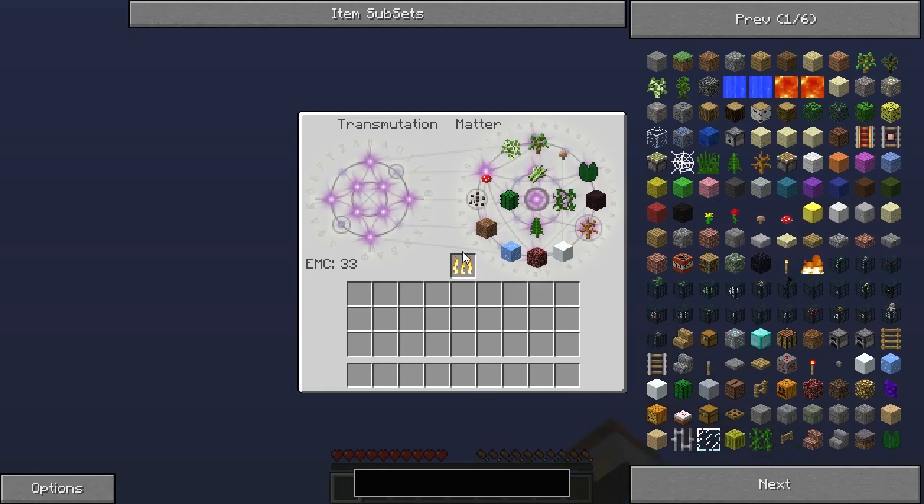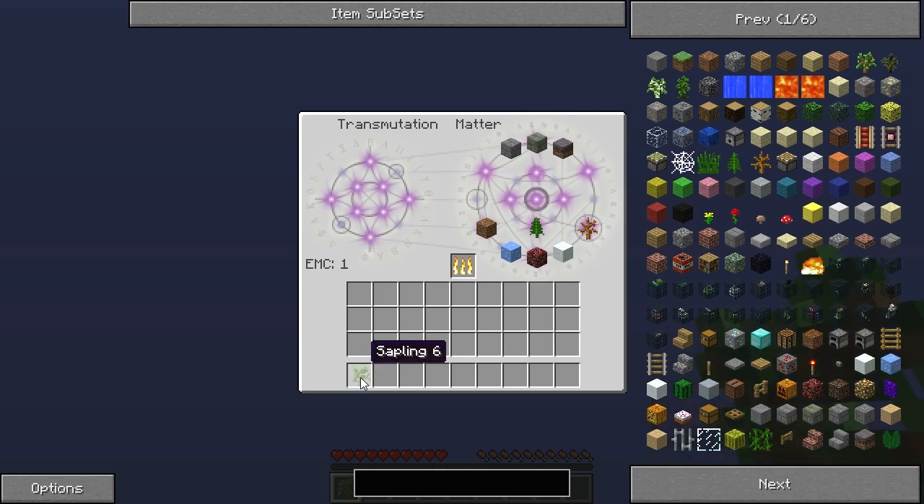So you're going to use the transmutation table, and I've already got 33 EMC built into it. I need to get a couple of things to get started — a sapling and some wood, because I want to be able to grow a tree. I grab myself a sapling and as you can see, my EMC has now dropped down to one because that sapling is worth 32 EMC, still leaving me one. And there is a block of dirt.